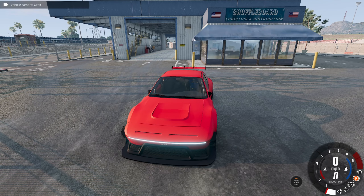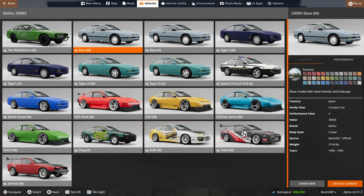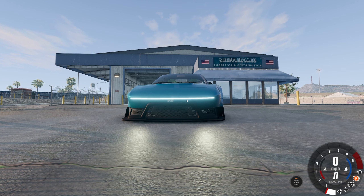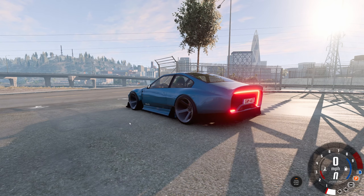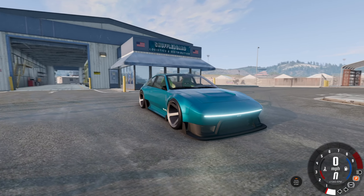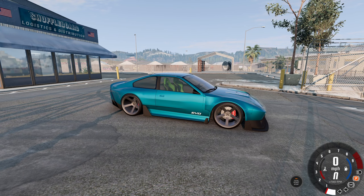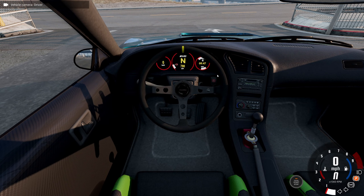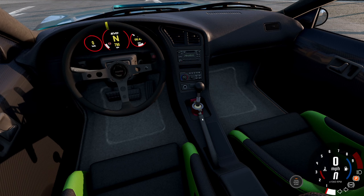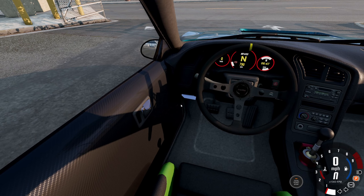Now this is the track version — there are actually three different versions of this car: the track version, the EVO, and then one with no vents, a cleaner ventless look with blue headlights. The blue headlights are kind of blue, but when you turn them up it's pretty much the same. Probably wouldn't be legal if we actually had blue headlights. We also have a custom UI for the dash screens, which tells us how much fuel we have and shows the connectors to the gearbox. This is really cool.